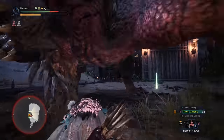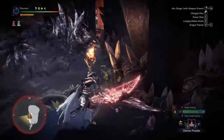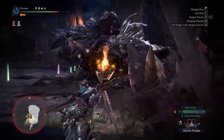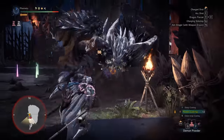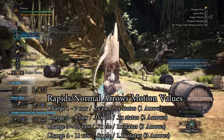Starting with the controls. Bow is pretty simple, as are all ranged weapons. The most important part is to just actually aim — right trigger, or whatever you have it bound to on PC. I have it set to right click so I can aim down sights like in FPS. While aiming you can do a few things, so let's run through them. First, left click or left trigger is to do normal shots.